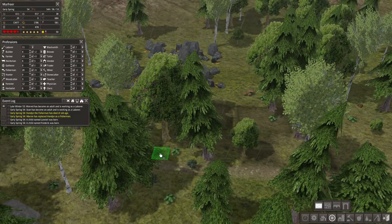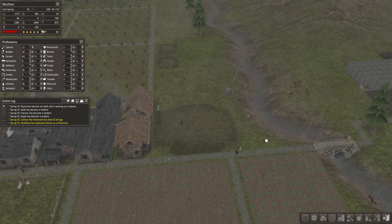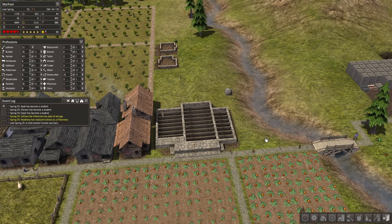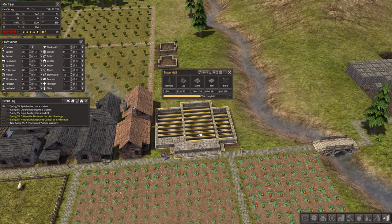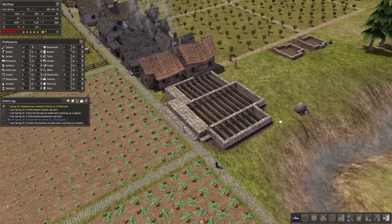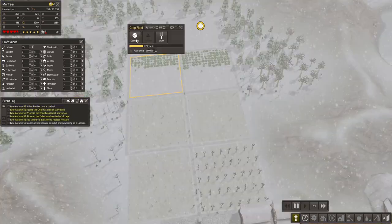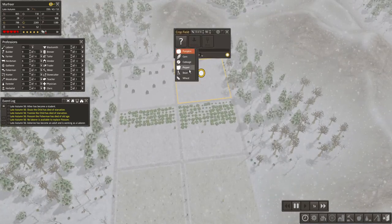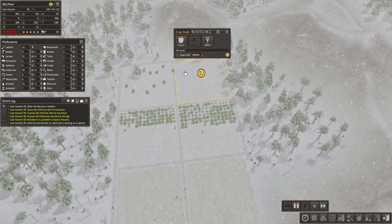I don't know why I haven't built a town hall yet — maybe it's my incompetency — but we just built one. We can actually see the stats of the whole village by clicking on it. I eventually expanded the crop field northward.